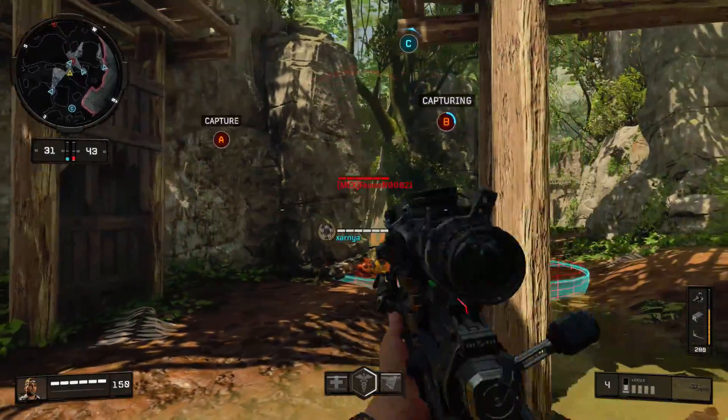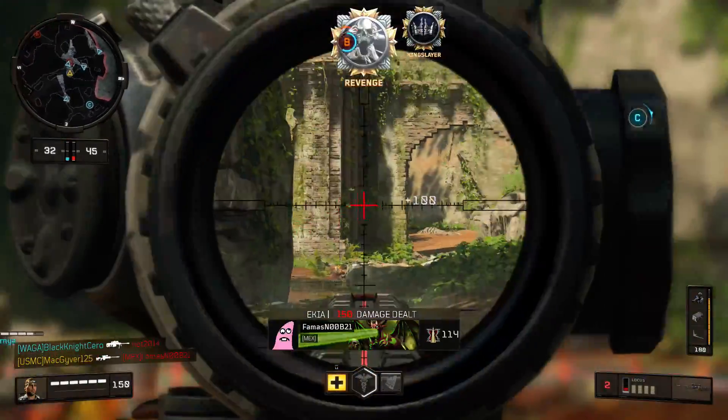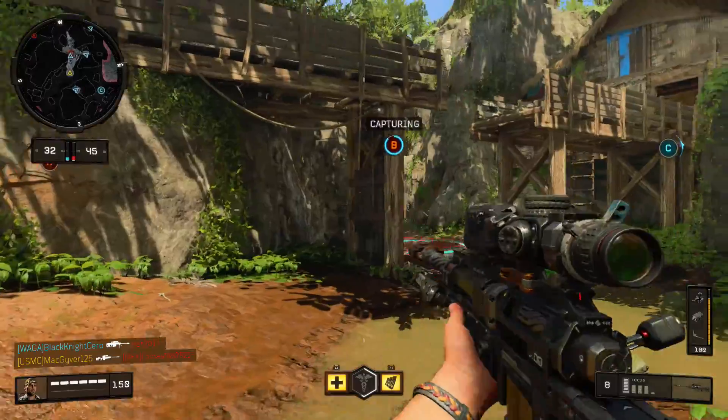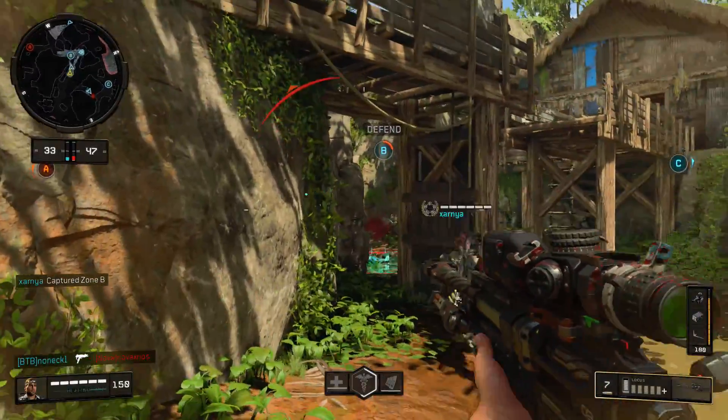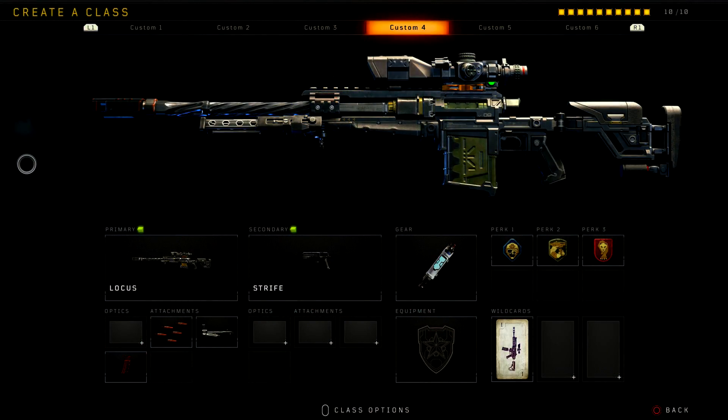Now let's look at the best class setups. I'll give you two different classes depending on which kind of sniper you are. If you're like me — sitting back a little more and not rushing quite as much, but still getting into gunfights — I like to use Rapid Fire, Stabilizer, and Extended Mags. Stabilizer reduces idle sway to make aiming easier, Rapid Fire lets you follow up quickly on a missed shot, and Extended Mags means you can get into frequent gunfights without constantly reloading. I don't use Fast Mags because if I'm low on ammo, I can just find cover, reload, and get back into action.